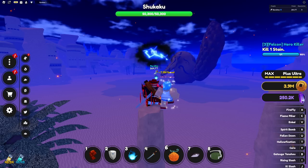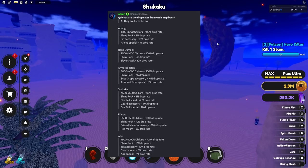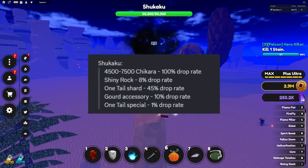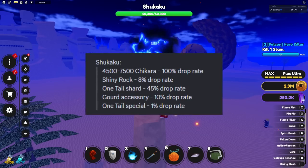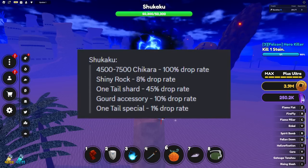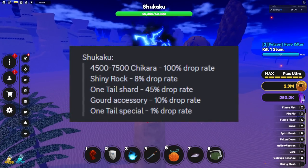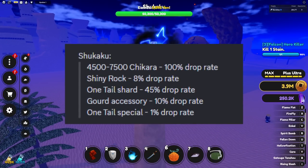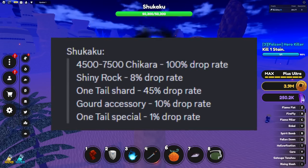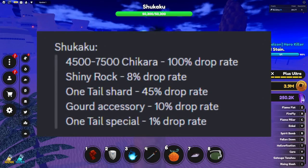The community manager of the game actually posted a list of all the bosses and what they drop. Shukaku's 100% drop rate is shikara — you'll get somewhere between 4,500 to 7,500 shikara from killing him. The one tail shard has a 45% drop rate, which is actually pretty good. The gourd accessory drop rate is only 10%, shiny rock is 8%, and the one tail special has a 1% drop rate.